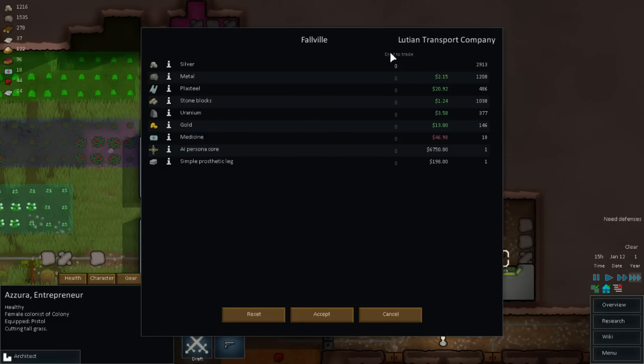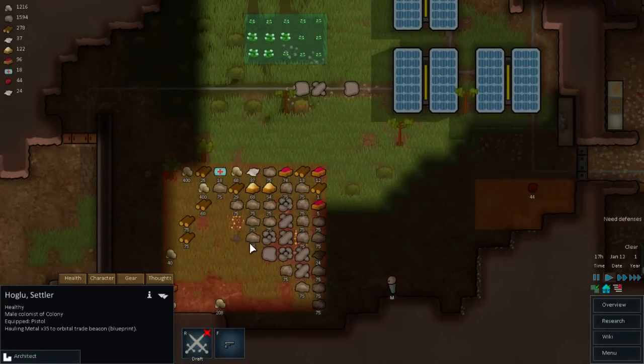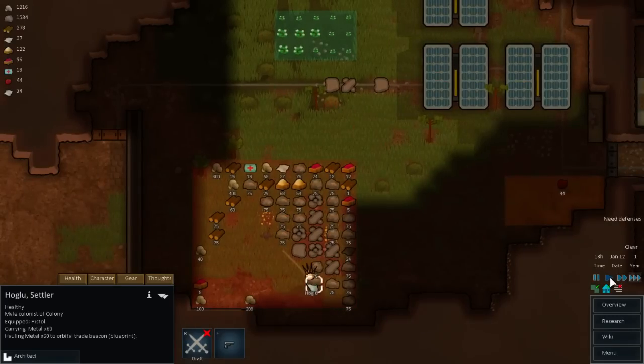I'm trying to think where our colony is here - they need to actually drag to trade. I don't know if Sassy... well, we do have silver, but no more to sell. An AI Persona Core for $6,750. I see what the problem is - we don't have our trade beacon installed yet. Without that trade beacon we are next to useless when it comes to trading.